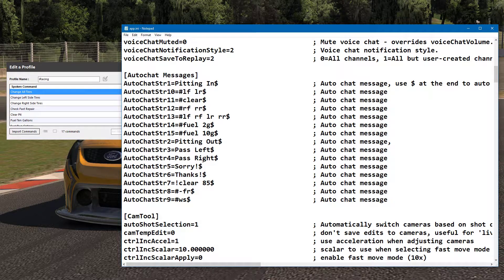In the iRacing INI file there are auto chat messages - you have the standard ones and you can change them to custom things. The iRacing website has good documentation on what commands are accepted. For example, if I want to change my left side tires, there's a specific command that has to be entered into the chat window. To clear my entire pit strategy - removing checkboxes for tires, fuel, fast repair, and window tear-off - there's a command for that too. I also have right side tires, all tires, two gallons of fuel, ten gallons of fuel, fast repair, and window tear-off.